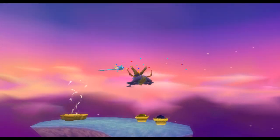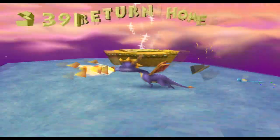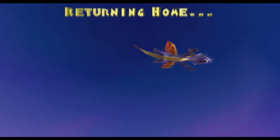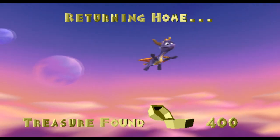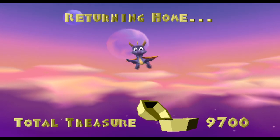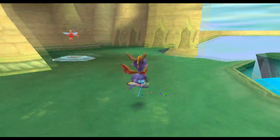Now we are finally nearing the end of the level — here's the exit portal, we're gonna use that for once. We don't really use it that much. 400 gems, we're done. Returning home. We've got 9,700 gems, so that is over 9,000.